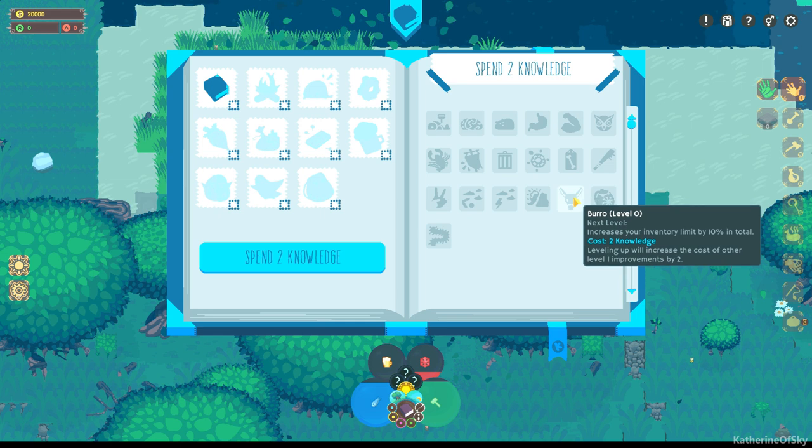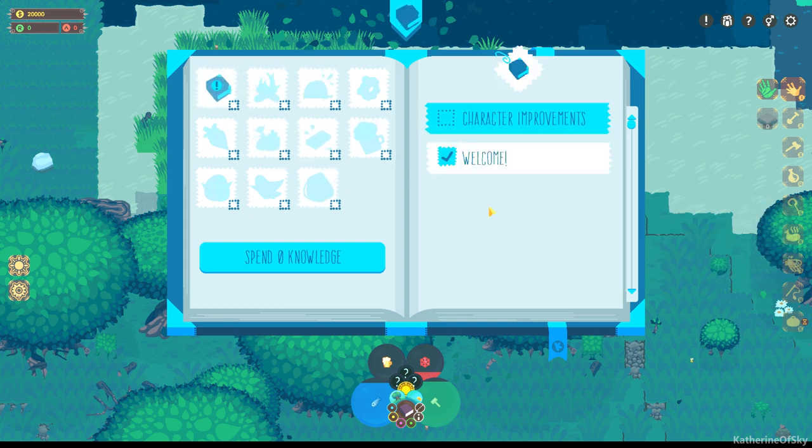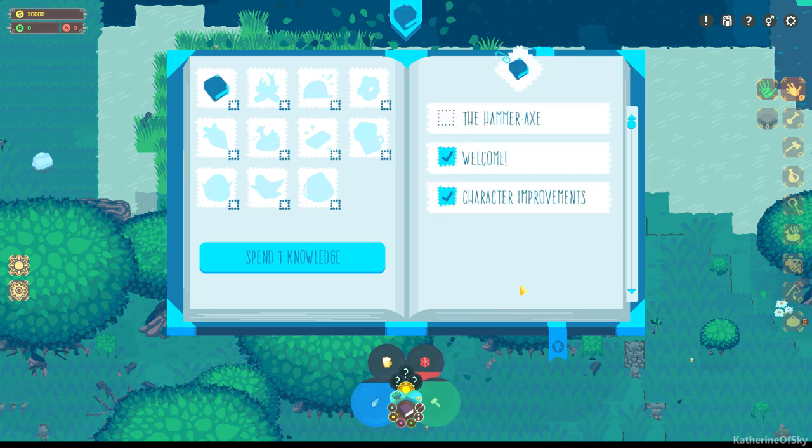All right, let's get this burrow — I want a burrow. We spent two. Wow, our book is ringing at us — how nice. Okay, character improvements! Claim reward. We got one more knowledge.